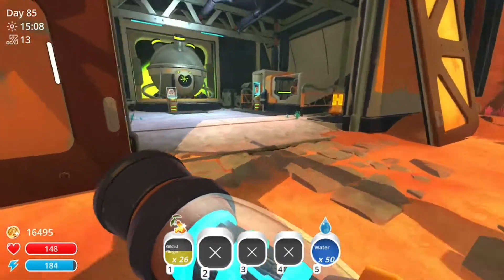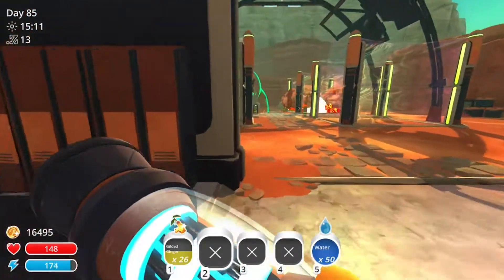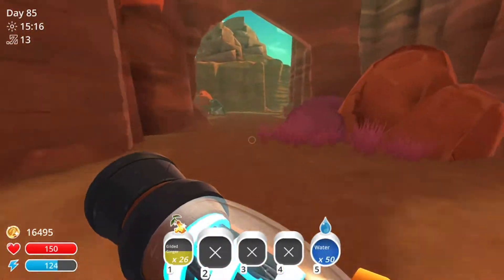I just use briar hens for that. And then you're also going to need some tabby plorts, which I just feed them stony hens. And then you're also going to need pink plorts, which is by far one of the easiest things to get in the game, so don't really worry about it.